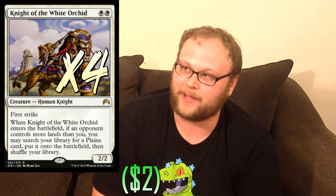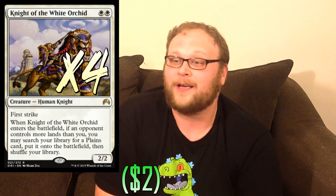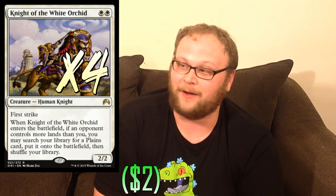Mono white Eldrazi. We have a couple of things right on the very low end of the curve that aren't available in the white-black Eldrazi deck. Starting off with four copies of Knight of the White Orchid — this thing is really good in this deck. It ensures that we get a land drop on the draw, which is really good. You don't often see a card that's good on the draw, much less in a deck that wants to play huge 10-mana dudes. This deck does a lot of stuff well on the draw. It's a form of ramp in some ways, and it covers the early game for us really well.